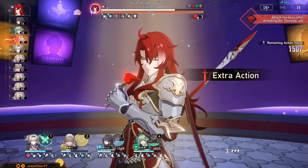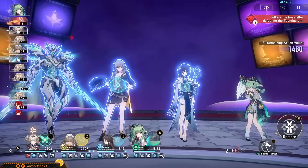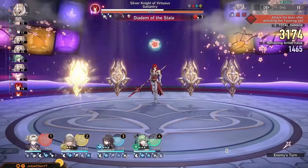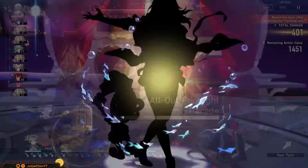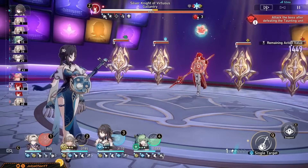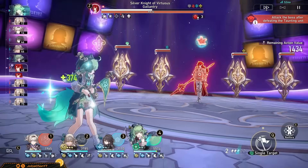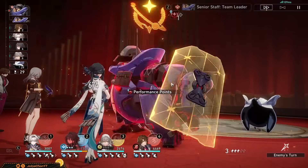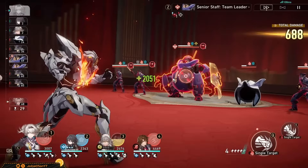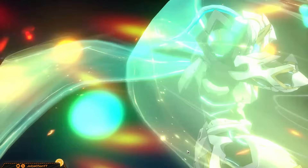Ruan Mei also does plenty of things. The main thing is how she delays the enemy and extends their weakness break duration, allowing Firefly to blast another huge super break attack thanks to the enemy's turn being pushed down. Not to mention the speed buff she gives everyone along with her own break damage, which is exemplified by Harmony MC and fits wonderfully into the super break core. The weakness break efficiency everyone gets also makes Firefly destroy weakness bars faster than ever. As for your sustain, Gallagher will always be ideal — he's skill point efficient, can offer break vulnerability, is a fire type so he helps contribute to breaking weaknesses to proc more Firefly super breaks, and his own super breaks do a pretty nifty amount of damage.